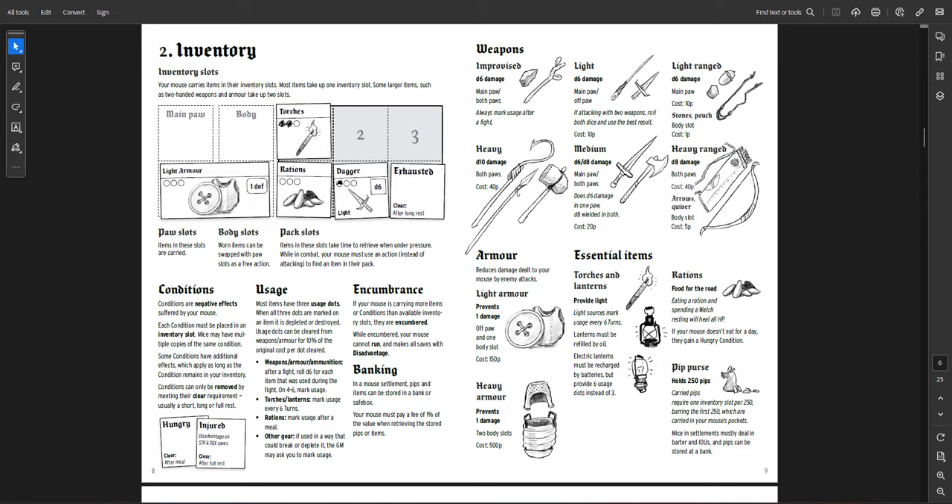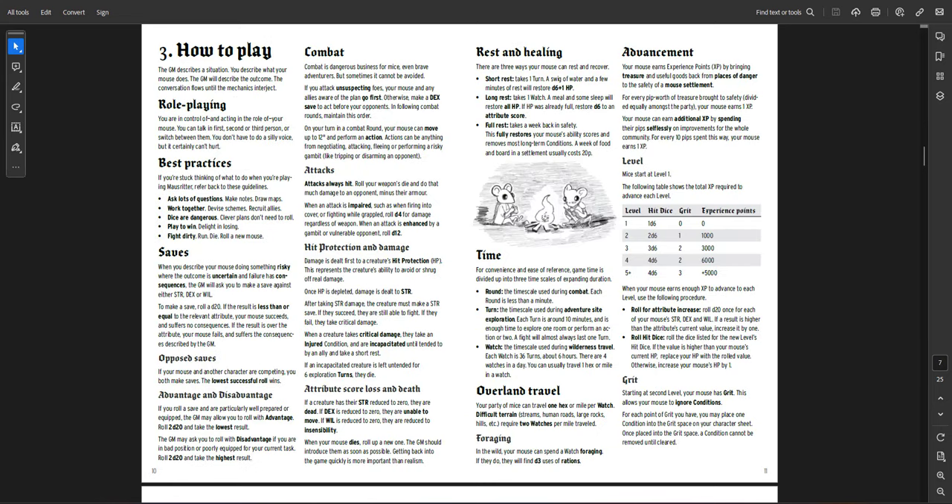If you're injured you have fewer inventory slots — as you get injured you lose your ability to use items in a sense, but instead of losing the item directly you lose the slot, so you choose what you're losing. Weapons and armor are really simple. You automatically hit when you attack — there's no armor class, just damage reduction. Weapons do different things based on category: light weapons, heavy weapons, or light ranged weapons. You can describe them however you want. Pips is the money system, there's a pip purse, rations and torches.